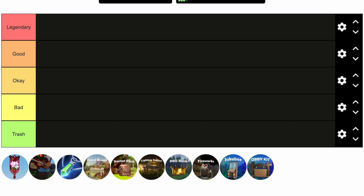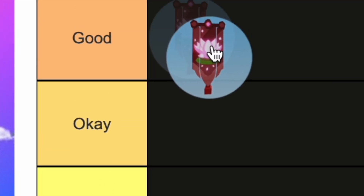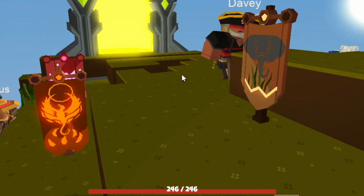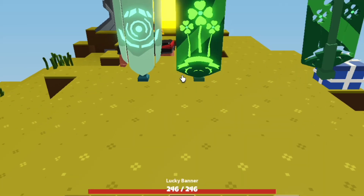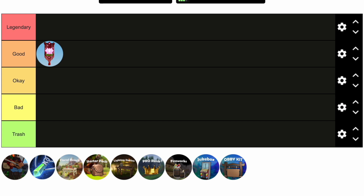First up we have the Banner Bench. If you're looking to make a lot of money, this game pass is for you. I'm going to put Banner in Good, as you can get several banners, each of them going for up to twenty thousand coins as of today. This game pass currently costs 499 Robux.